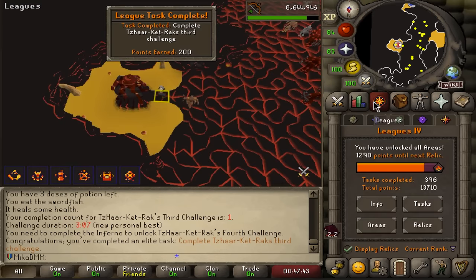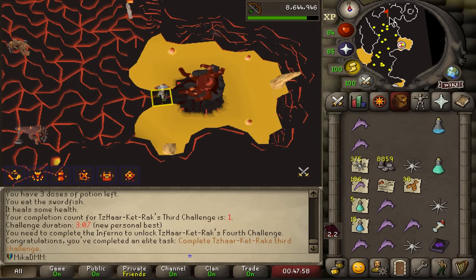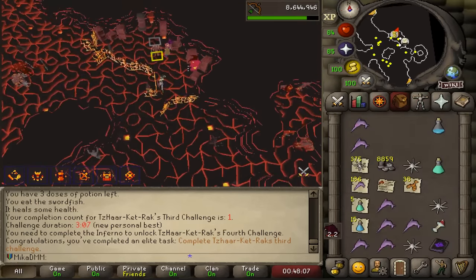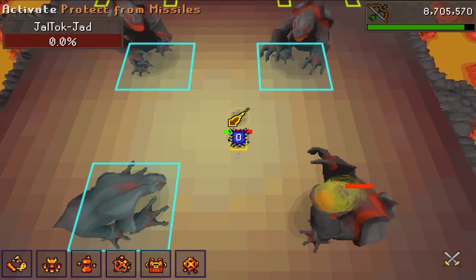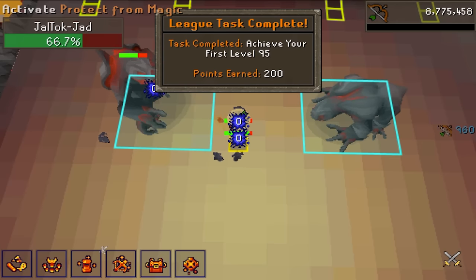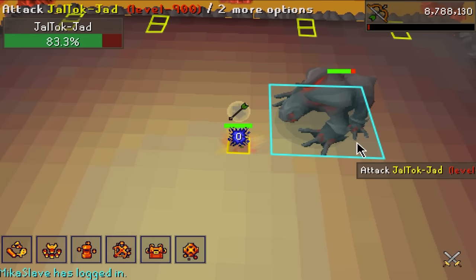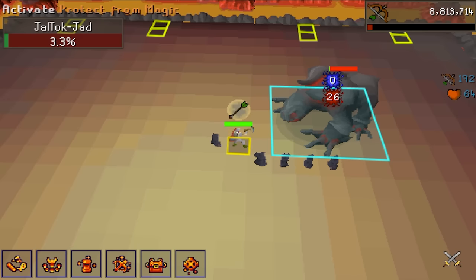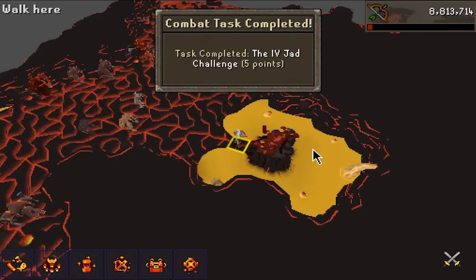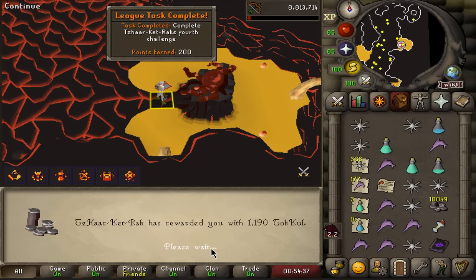And that was a 200 pointer — that's very good. Three Jads were pretty easy, and now we got a thousand points left to get. I might as well try the four one — I've never done it in my life. This will definitely be easier once I unlock the next relic. But since we need to get there, we might as well keep trying. I got 95 Range in the middle of that run. Let's not choke this. Okay, and that was four. I'm not even going to attempt five because I know for a fact it is just with this gear I will struggle a bit. But when I have the next relic it should be a lot easier. That was 200 more — and now I only need to get 690 points.